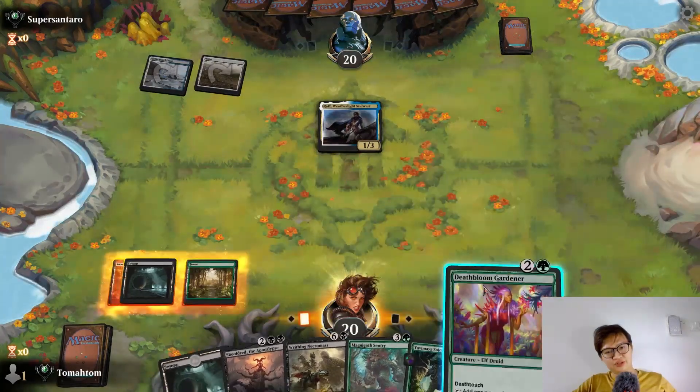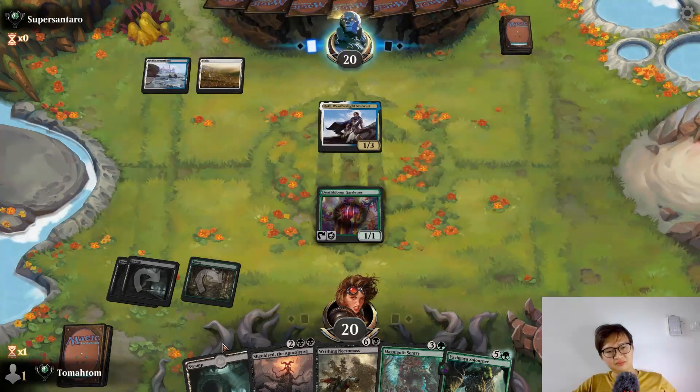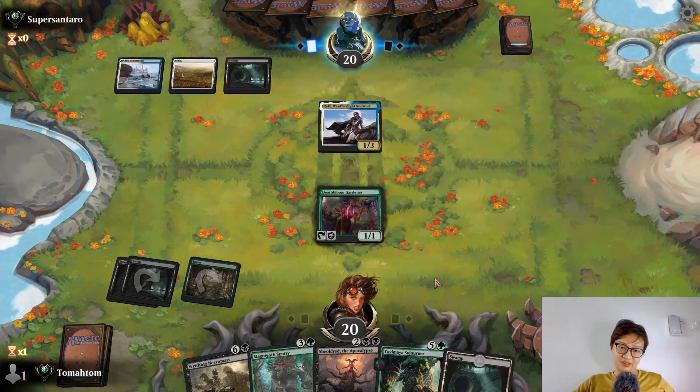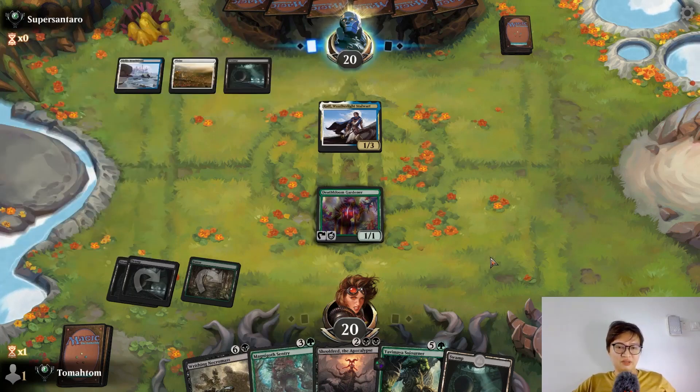That is a good draw if I have to say. I think I'm just going to play Sheoldred. If you leave mana up, I think I won't play Sheoldred. Play a 4/4. If you tap out, I will play Sheoldred. You can also kill my Deathbloom Gardener — he thinks I need the mana badly. If you attack, I am going to block. She's going to draw a card most likely.